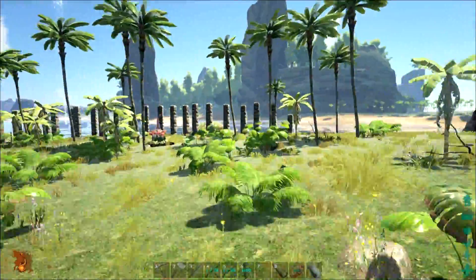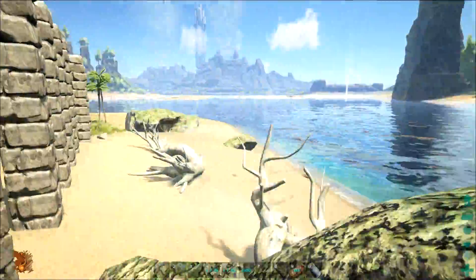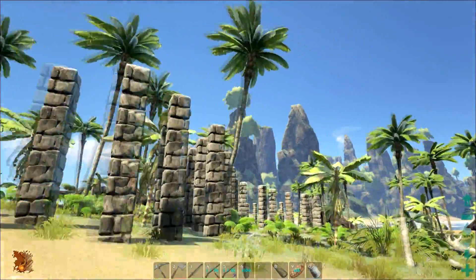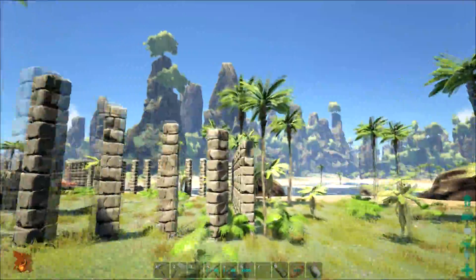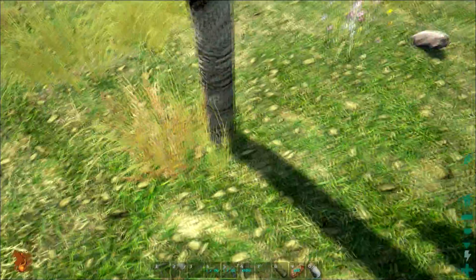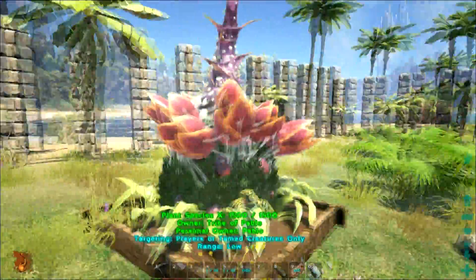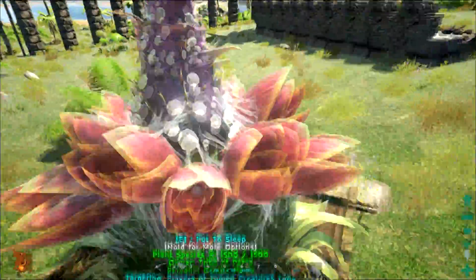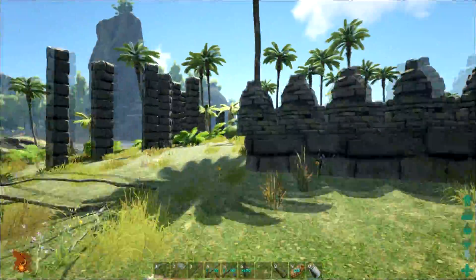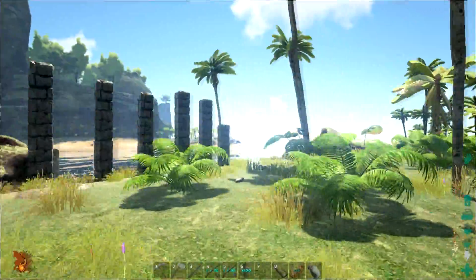Anyways, today we are building the wall. This wall is mainly to protect against T-Rexes and Gigas and stuff. People, as you can see, can walk right through. But they won't really be a problem because I plan on setting up a lot of these turrets and normal turrets to take out all the stragglers that walk in.